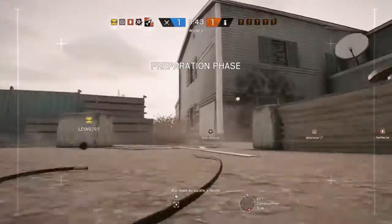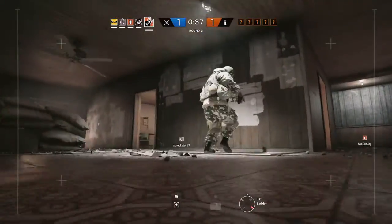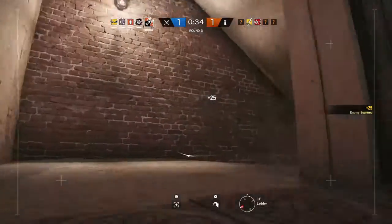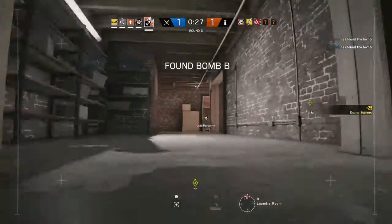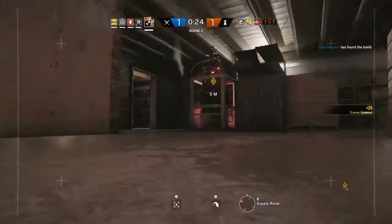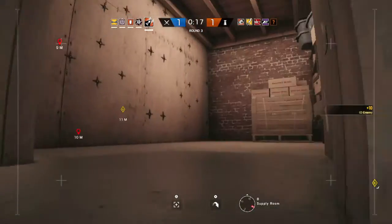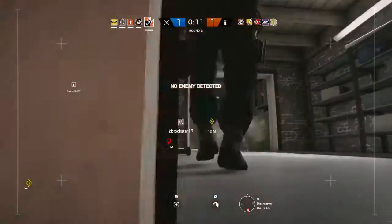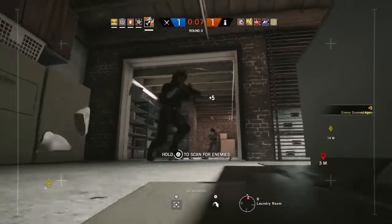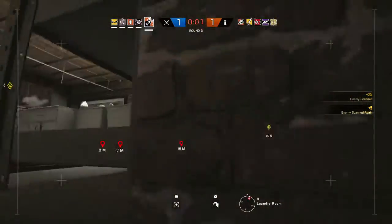We need to locate a bomb. The drone has located a bomb. 10 seconds. Insertion in 5 seconds. The diffuser has been secured. Proceed to bomb's location and defuse it.